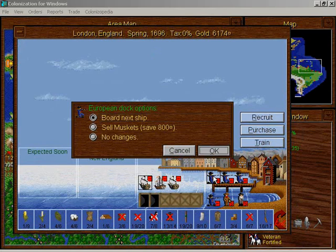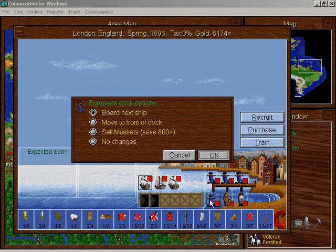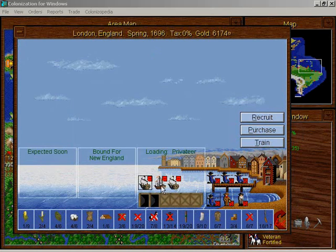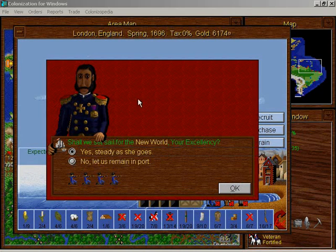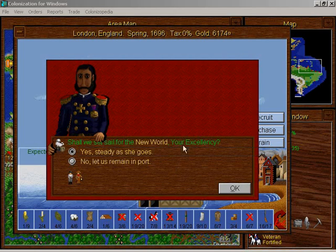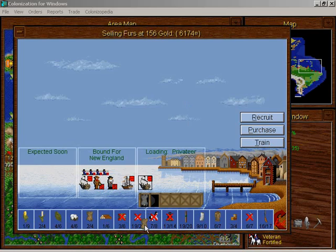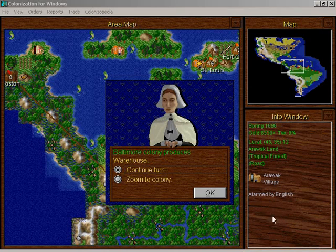These guys have to board the next ship because they are just sitting there. The frigate may as well carry them — it has enough room for all of them and it's the warship. This guy can grab those colonists, and this guy can sell the furs and just sit here for now.